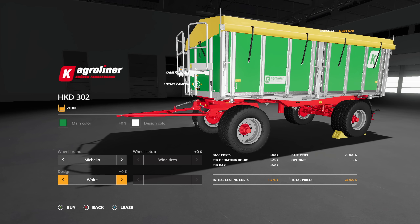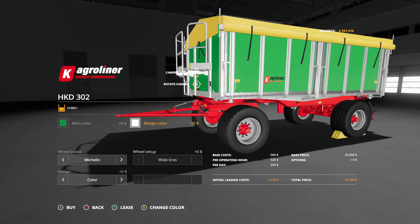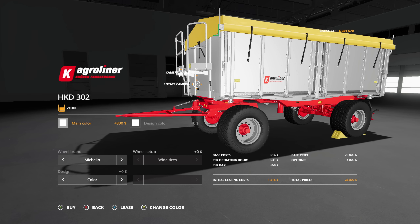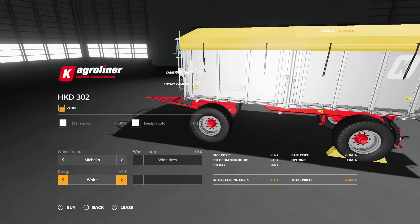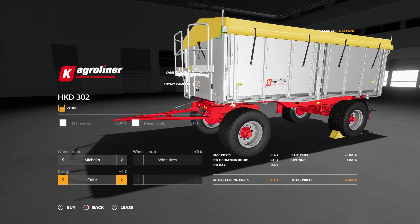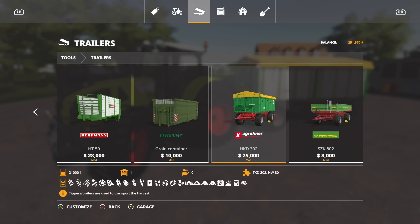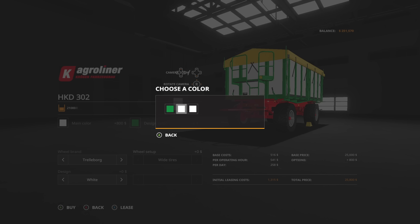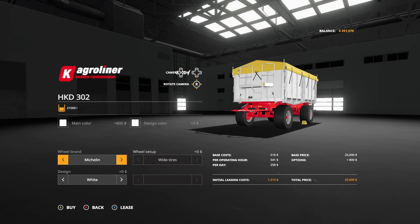They both look good on everything. Going into main color and changing to white — you can't see that very well, so I'd do it like that. I think this is a great look. The trailer is going to cost you twenty-five thousand dollars, and designs and upgrades are going to cost a little bit more — about twenty-five eight hundred is about as high as I've been able to get it.